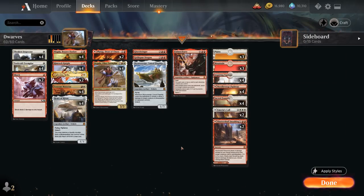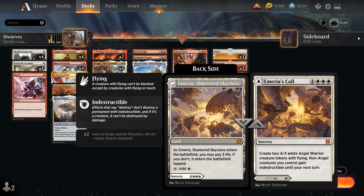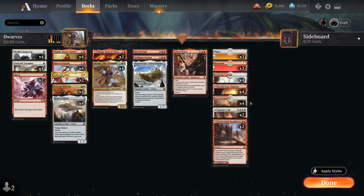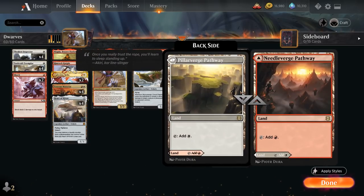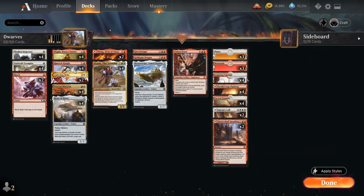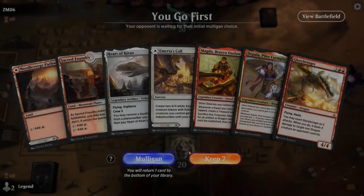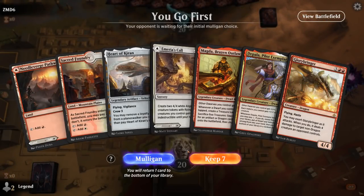Augusta is also very synergistic with Magda — we can attack with a bunch of Dwarves making treasures, then untap all those Dwarves with Augusta's ability and tap them again to make even more treasure tokens, potentially sacrificing five to search up any of our curve-toppers. The mana base also has a few additional mana sinks including two copies of Shatterskull Smashing and two copies of Emeria's Call, along with Sacred Foundry, Needleverge Pathway, and Inspiring Vantage as red-white dual lands plus three of each basic.